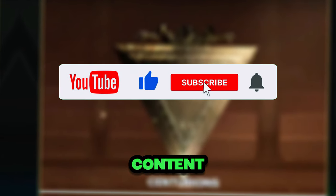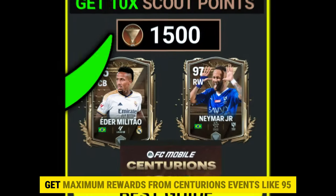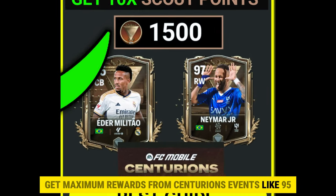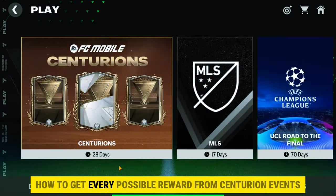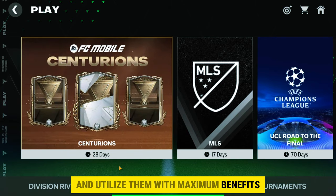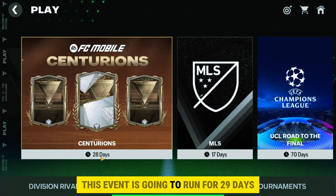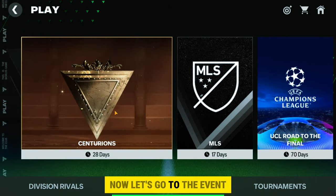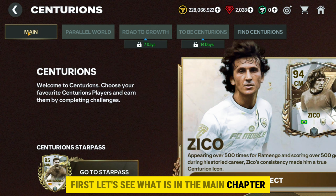Let's move to point number one: get maximum rewards from Centurions events like 95, 96, or 97 rating players. Here we will know how to get every possible reward from Centurion events and utilize them with maximum benefits. First, let's go to the Centurions event. This event is going to run for 29 days. The event has a total of five chapters.